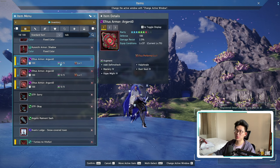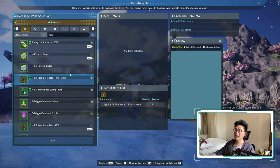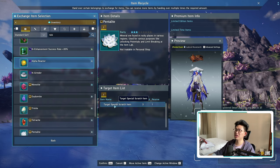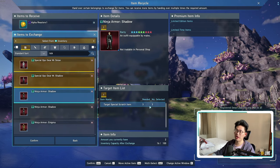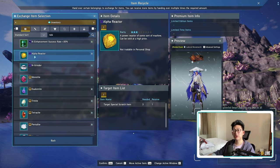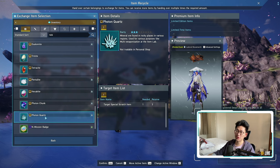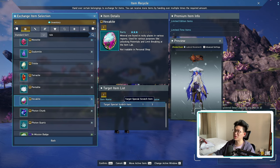Now, as for all of these other cosmetic items as well as duplicates, if you don't need any of them, there's actually a use for them. You can go to the shop, go to item recycle, and scroll to the very bottom. Starting from enhancement success rate plus 30% all the way down to photon quartz, all of these items use target special scratch items. So let's say you want alpha reactors — Masetta's always good — you can exchange all your duplicates into alpha reactors. The alpha reactor is a little bit expensive though, costing three special scratch items per reactor. I personally use the minerals instead because they're very cheap — for example, you can exchange one special scratch item for three photon quartz. So if there are any minerals you're missing or would like more of, you can use your duplicate special scratch items to get extra minerals.